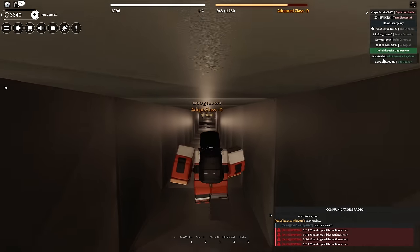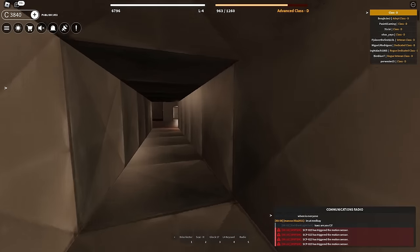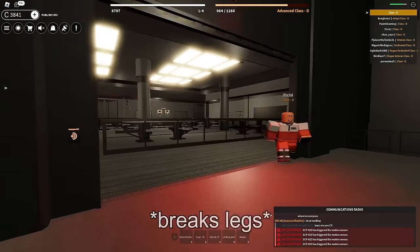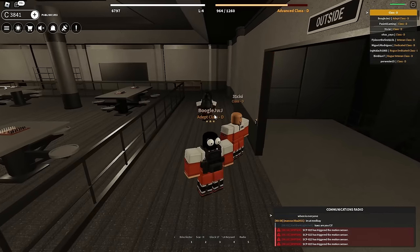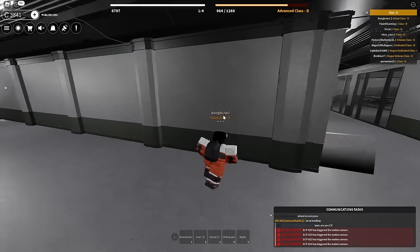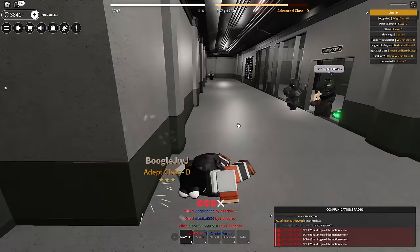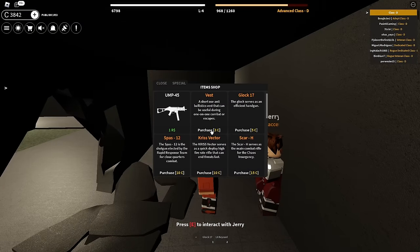I don't know what my plan is, but let's just hop down here. Hello there, Class D. I thought this guy was like a foundation member or something. Yes, you are now free to go. Me and my boy over here are gonna flank around and do some stuff. Let's go. I was not expecting like five, ten people to be there. I'm also surprised I got like three people.